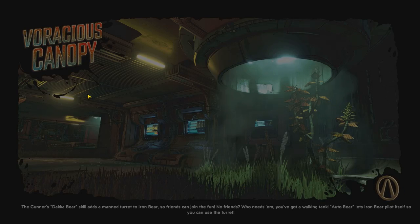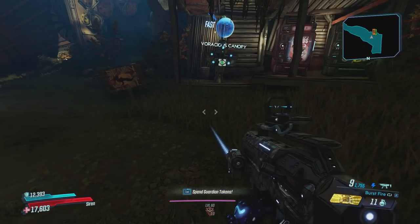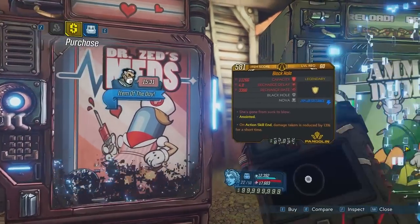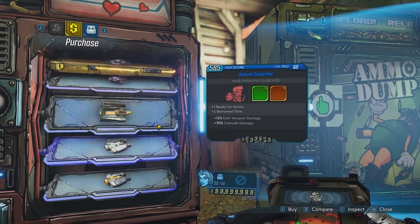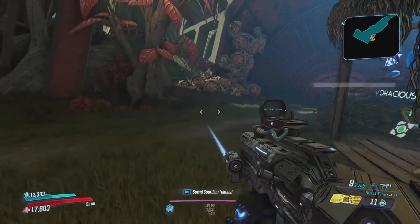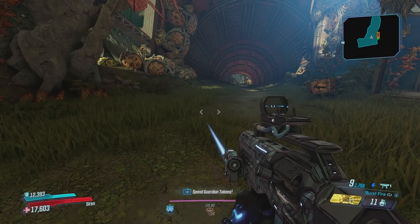If you're on console I think this is a good method for you. Fast traveling is slower on console than on PC, but at least you don't have to save quit. This spot is also a really good shield farm if you're interested in that. However, I know constantly save quitting and checking a vending machine can get really boring, and most of you won't want to do that.